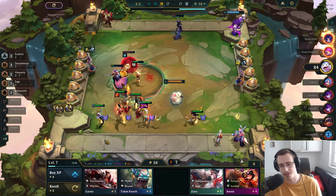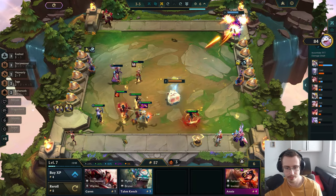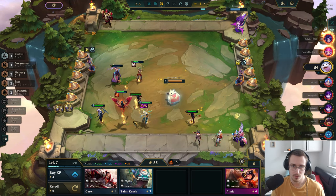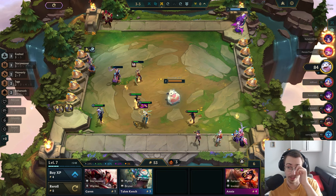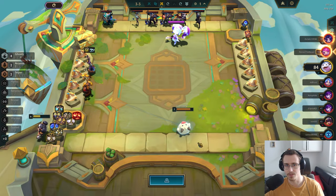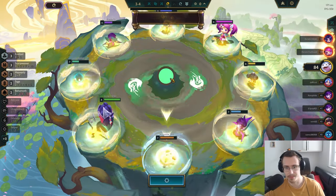We're winning — that's all that matters. I think I'll take this Zyra actually. The plan right now is go fast eight if I can, because we're looking really good on econ and my health is looking decent as well. Morgana is still the best thing by far.